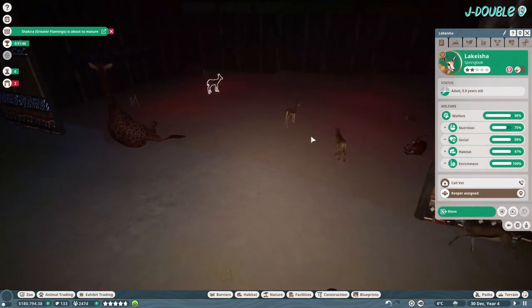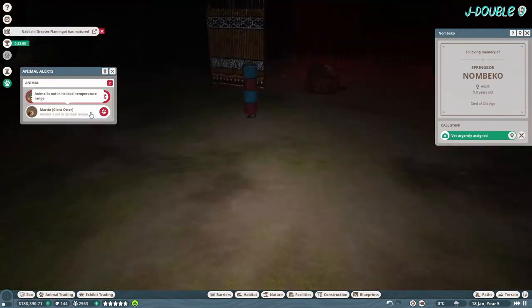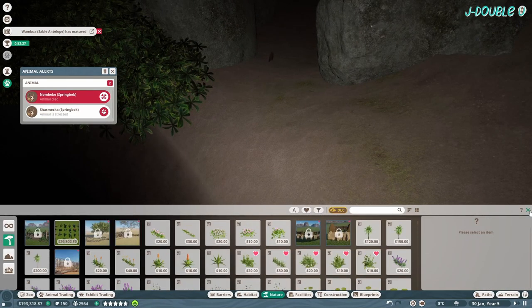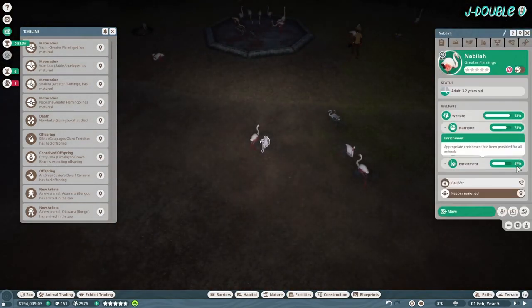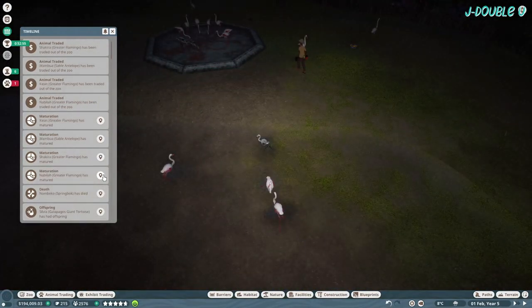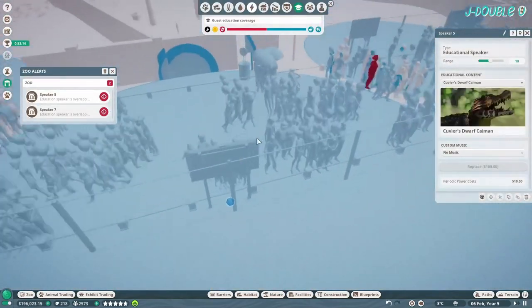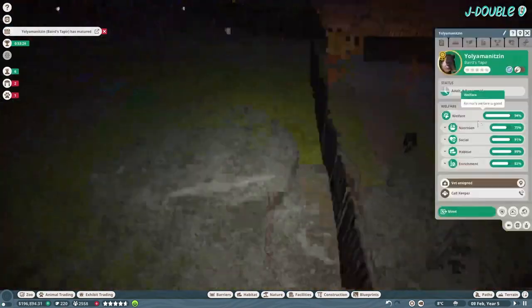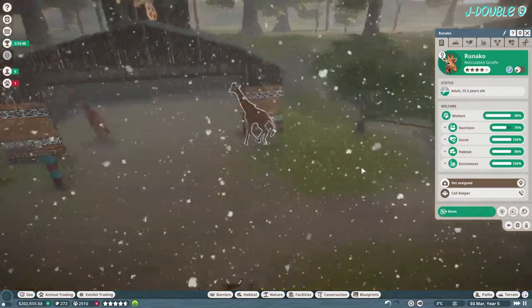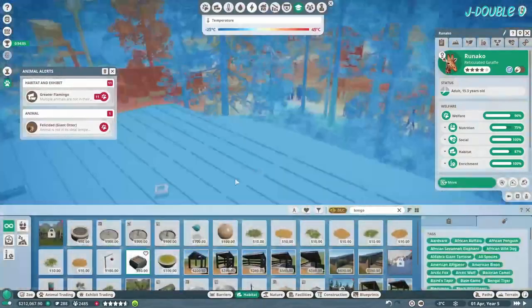We're about to lose a springbok to old age. Just one animal to a five-star rating and Runica is our best option. They also got a little bit stuck here for some reason. Getting rid of all the extra flamingos and the sable antelope baby that matured. There's a little bit of an overlap with the speakers even though there isn't really. Get rid of the tapir baby that matures. It's really just a case of waiting for the giraffe to reach five stars — that feeding cage is what pushes us over the edge.